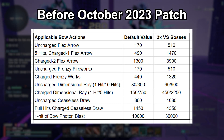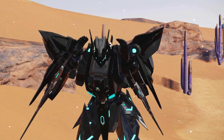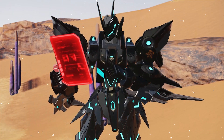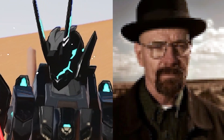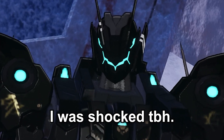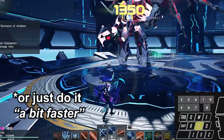The October 2023 patch jumped the values of several actions by a whole lot. After checking the numbers on bow actions, there is a bit of an anomaly, but it is what it is. Judging from the numbers, you can expect to be charging your BRI twice as fast now, as long as you keep up the pace.